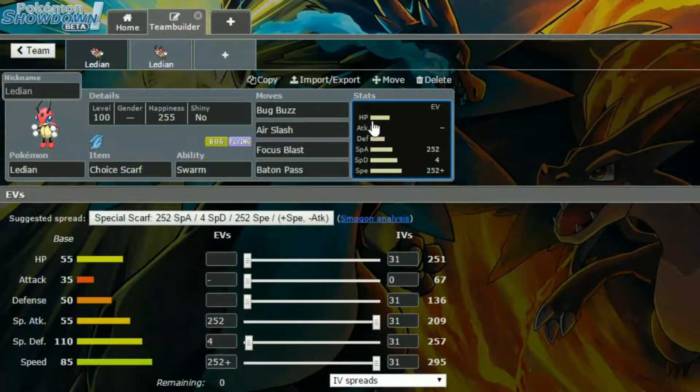For this set, we have Bug Buzz, Air Slash, Focus Blast, and Baton Pass. I just put Baton Pass in there to get you out if you need to escape. We've got Max Speed EVs and Max Special Attack with a Timid Nature for more speed and less attack, then four in Special Defense. Bug Buzz and Air Slash are your STAB moves, and Focus Blast is to try and hit Steel Types and Rock Types, which are going to be very annoying.